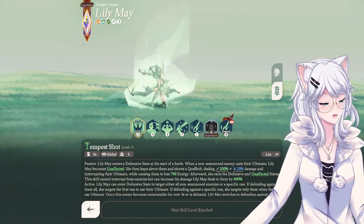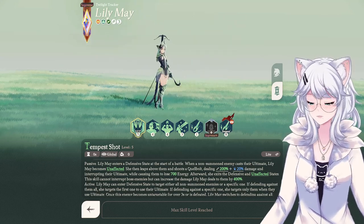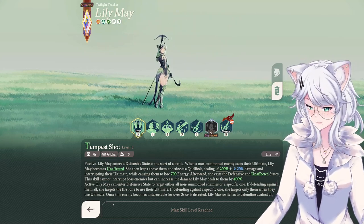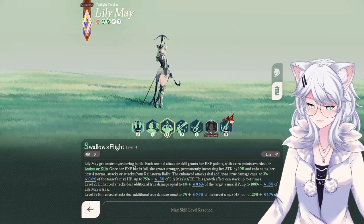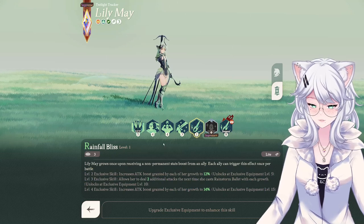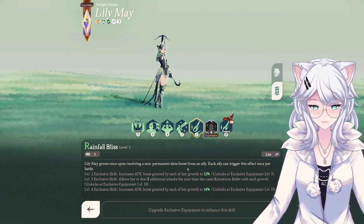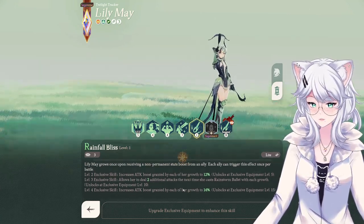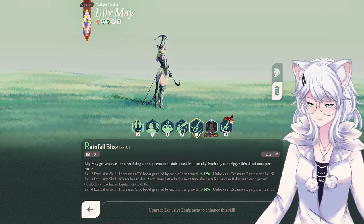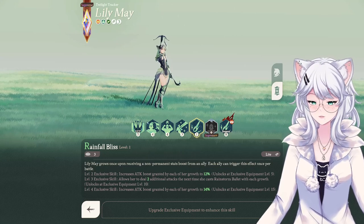She seems very potent in certain situations, though a lot of testing still needs to be done. The problem I have currently is that I don't have teams perfectly built for her. Because of her growth ability, she wants to gain those growth stacks as fast as possible. Her weapon lets her grow upon receiving a non-permanent stat boost from an ally, which means you can make her grow way faster than just waiting for kills and basic attacks. You want characters that can give her temporary buffs to get all four stacks as quickly as possible.